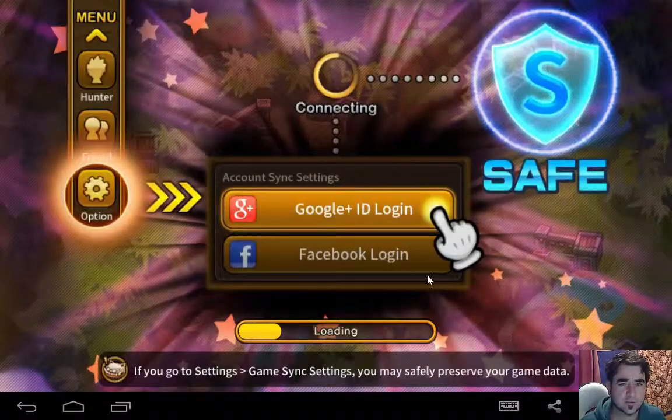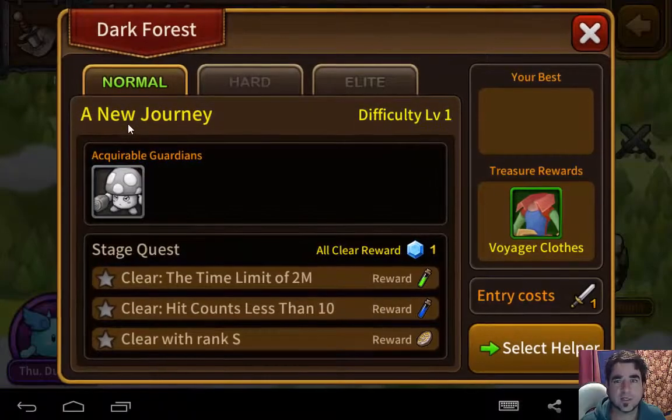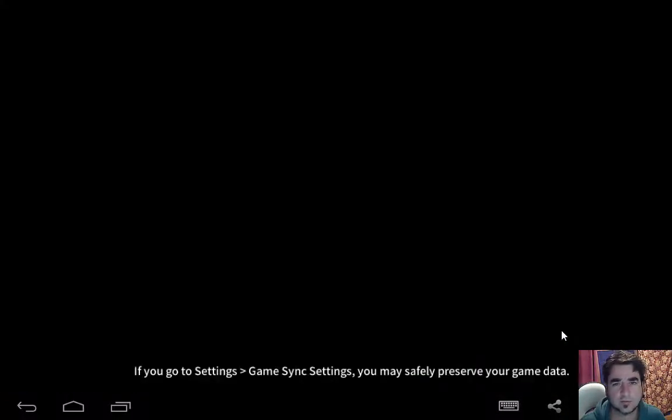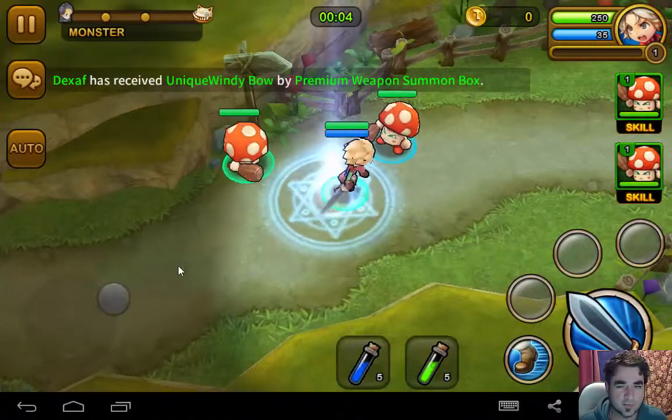Let's do a stage. Let's try the normal first stage. We've got a Guardian, we've got some clothes, select our helper. Let's go. They're all exactly the same so we'll just go to that one.